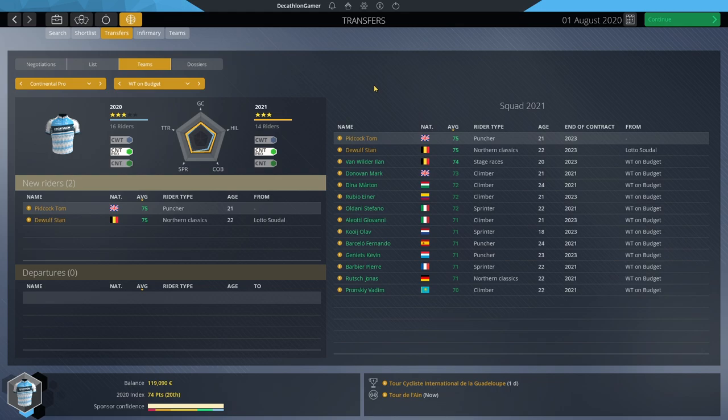After re-signing all the other riders we wanted back at 5,000 or less, we're looking at 57,000 still to spend — a lot compared to what I'm used to. We now have 14 signed for next season. With Pidcock, De Wolf, and Van Wilder as our top three all at 22 or younger, we've absolutely raised our team profile. Looking at the index, we've jumped to 20th — comfortably getting us into continental pro. It's a ridiculously good young squad with most signed up for three years.